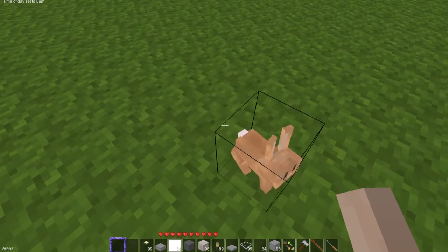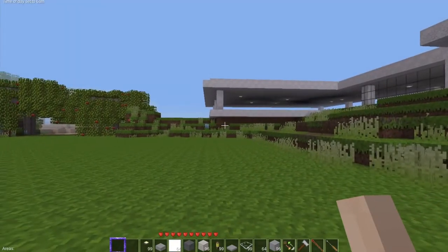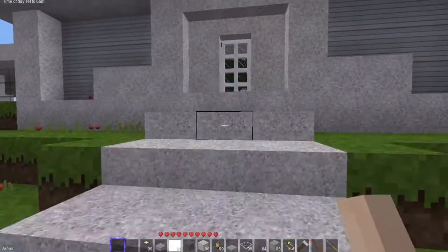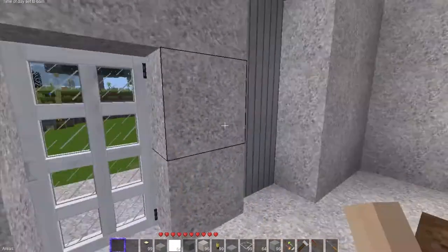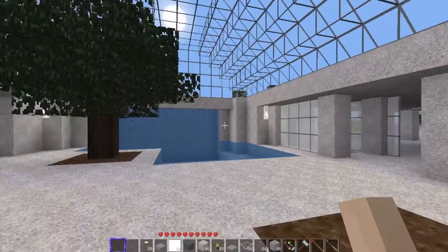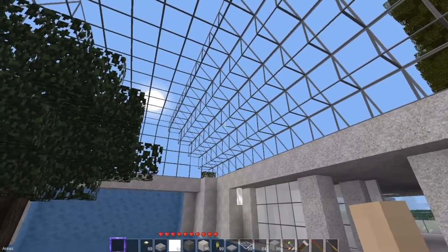Hey, Mr. Bunny. So we have this to start, and it's right off of the apple orchards over there. Let's go inside — very cool. Mixing it up with some cool materials. There's going to be plants.